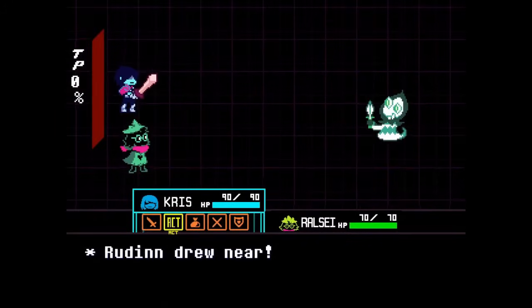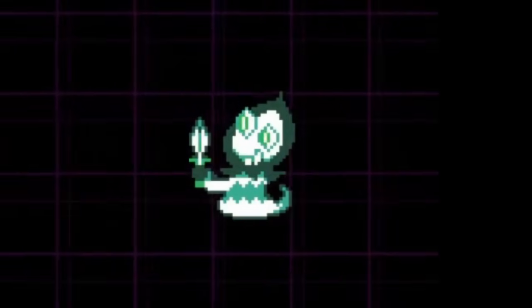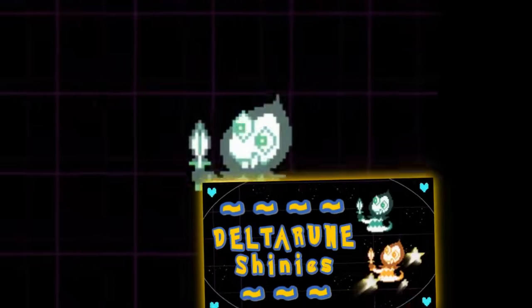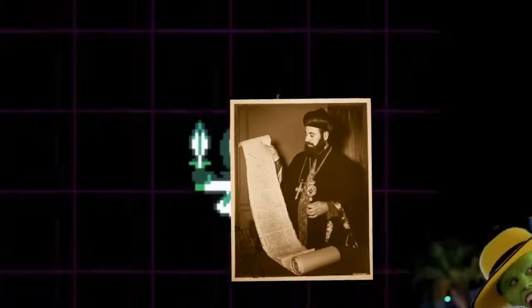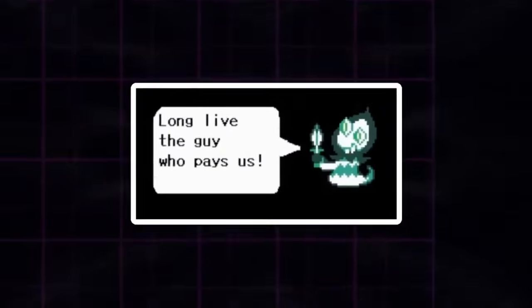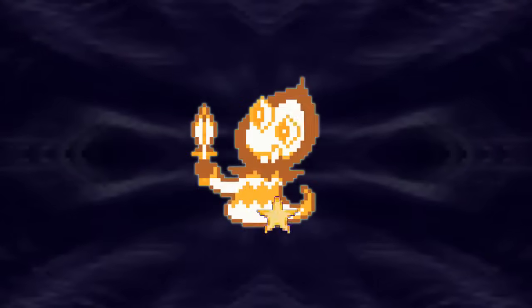I like to start from the beginning, and the first regular enemy you encounter is the Rudinn. As the first enemy, Rudinn bears the responsibility of introducing the shiny mechanic and looking good in my thumbnail. As such, Rudinn's shiny design needed to be eye-catching and distinct. I also wanted my Shinies to be fun references to the lore and personalities of the characters, and Rudinn's main personality trait is that they love money.